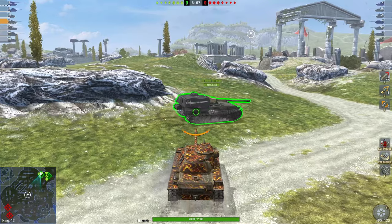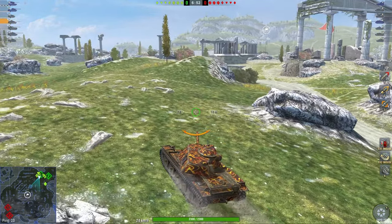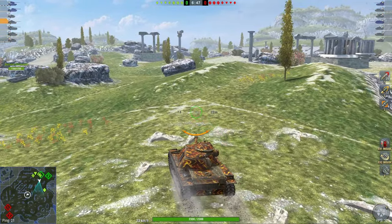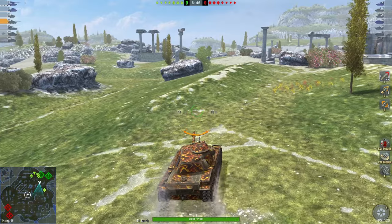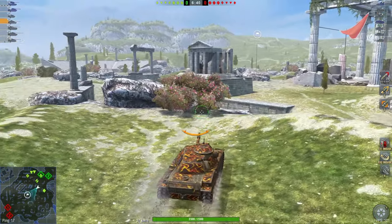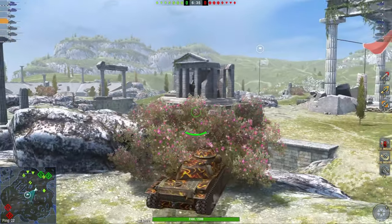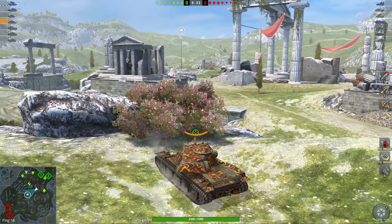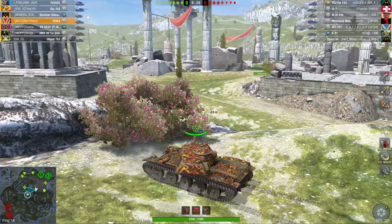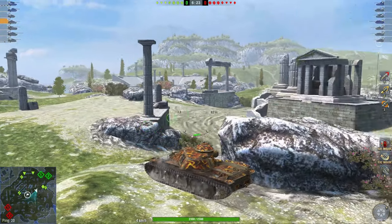Here we go with the T95E6. The worst thing you can do with this vehicle is go to the heavy side — it is not made for brawling with other heavy tanks. This thing is made to hunt mediums, to flank around the map, to play the fringes of the map. It has no armor but does have mobility and a relatively decent gun, meaning you always have to be on the move finding targets without the target finding you. Unfortunately our AMX is incredibly bad in this battle, so we have to adjust the strategy.